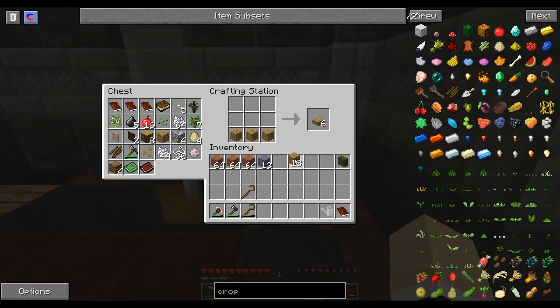We are going to need some slabs and I suggest making at least two barrels. You are actually going to want to make more than that. Let's make a couple more because you are going to want more storage.